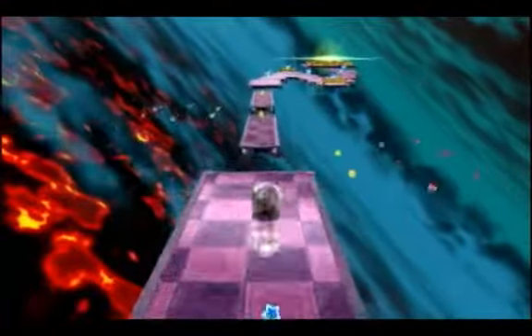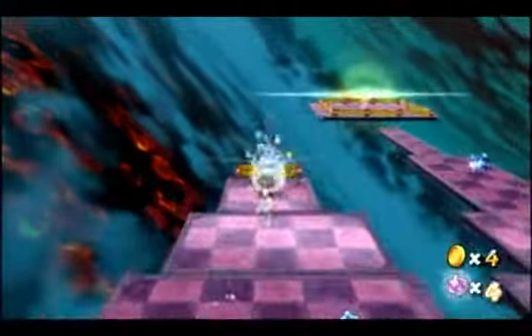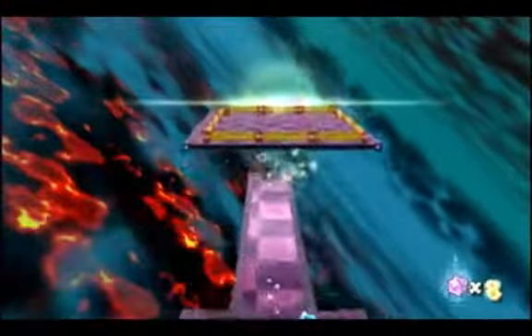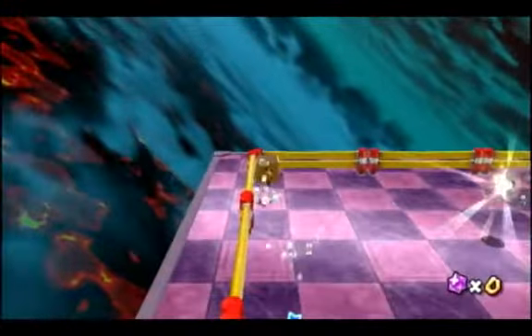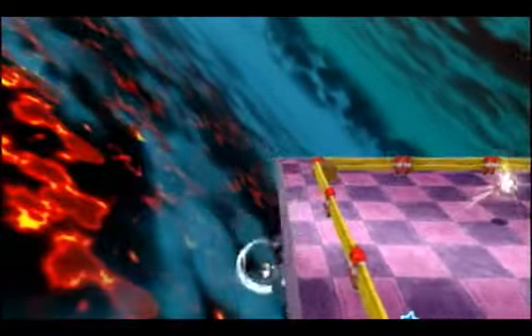Normally it looks something like this — you just kind of hop across and then you use these fences to cross you around. You can actually skip having to take those fences by simply rolling across the very tiny gaps, because Rock Mario can actually roll across a gap that small.